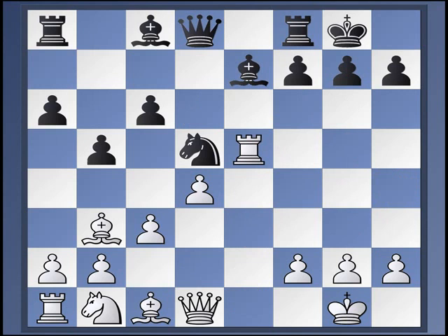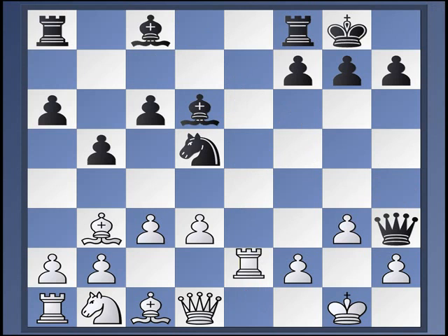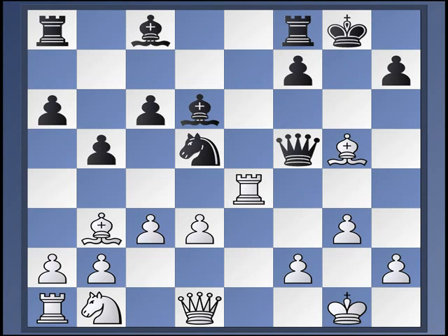So now you may be able to guess what the idea of d3 is. After bishop to d6, rook e1, queen h4, g3, queen h3, rook e4 — now g5 is impossible because bishop takes f5, queen f5, and the rook is protected. So the bishop just runs away and white is up two pawns for nothing.